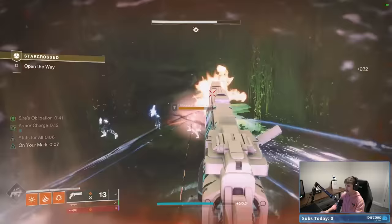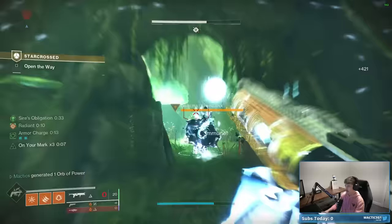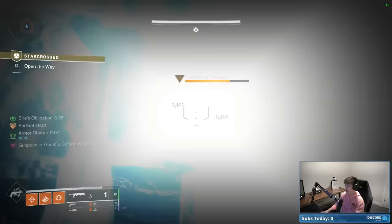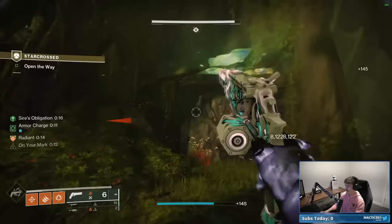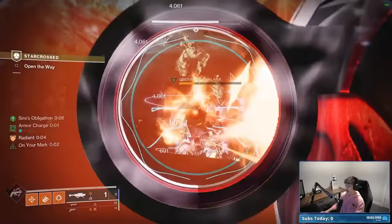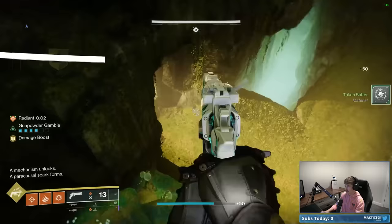The third Phalanx is the Bird one, which is up here. We have our Sire's Obligation buff for another 30 seconds. Even without Rockets, it's completely fine — just stick him with a Witherhoard. Even if you hit his shield it still counts as a stick, goes into his body and does damage over time, so your aim doesn't have to be perfect. If your Sire's Obligation buff runs out, just reacquire it and continue killing him. Once all three Phalanxes are dead and all symbols are clear, you're on to the next section.